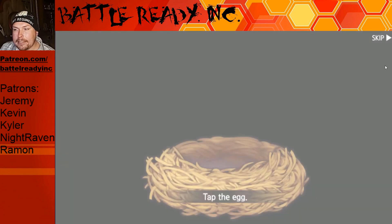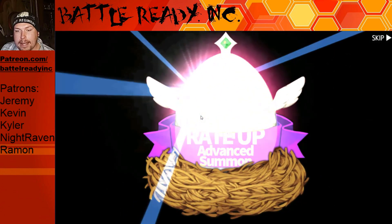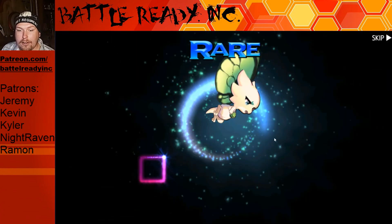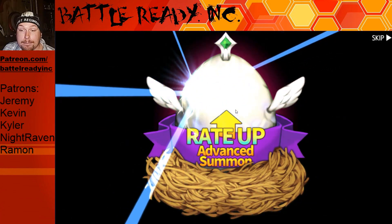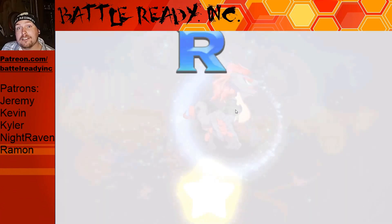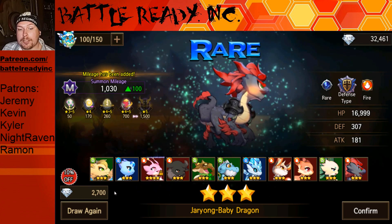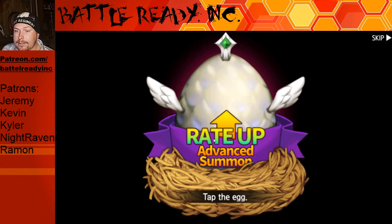I guess it needs to appear in chat in the top right-hand corner of the game — like 'so-and-so pulled the new dragon' — and it needs to show that in chat to get people over there spending diamonds. Alright, nothing yet. We got plenty of time.